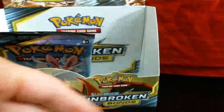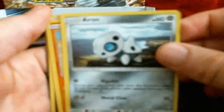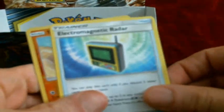Got a few more packs left in this box. Alright — Oddish, Squirtle, Tentacool, that is this place, Aaron, Sandshrew, Haunter, Lieutenant Surge's Strategy, Electromagnetic Radar, Reverse Sandshrew, and a Prugly Rare.